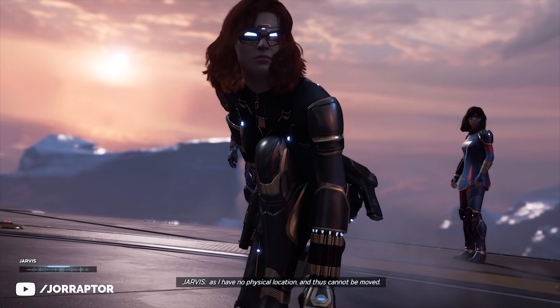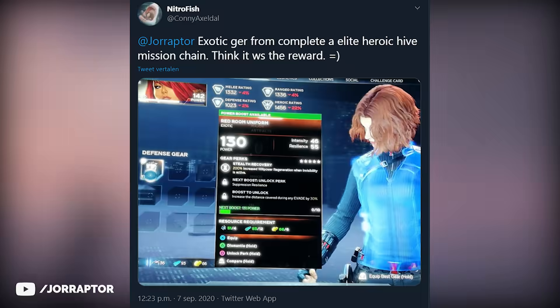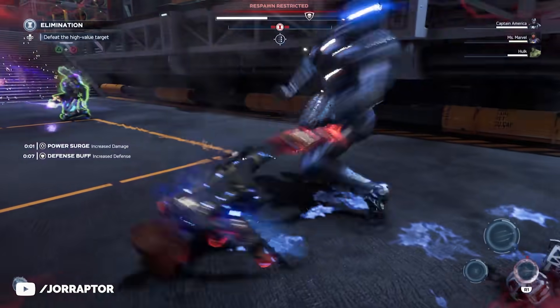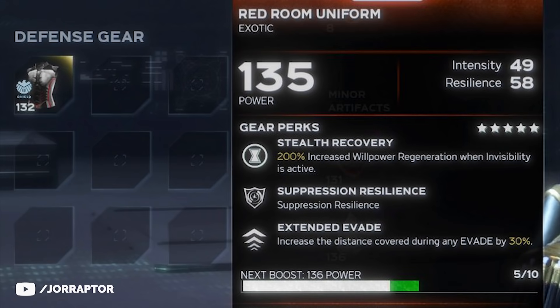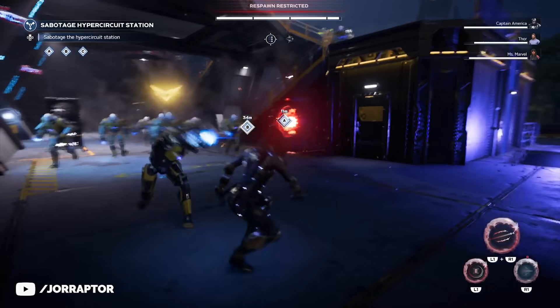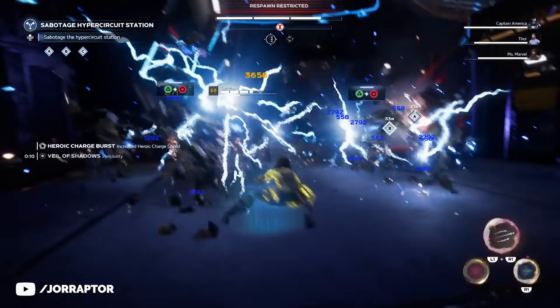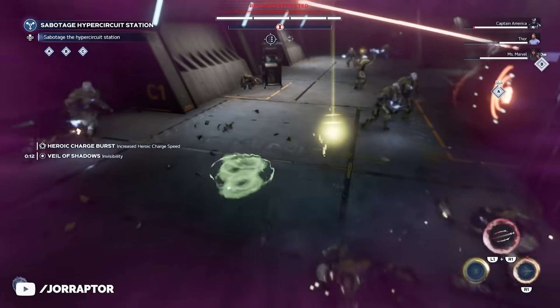Let's start with the amazing exotic that Nitrofish sent to me on Twitter. If you found something awesome, you can reach out to me there. He's playing Black Widow and got an amazing item for her called the Red Room Uniform Exotic, which has the stealth recovery perk — increasing willpower regeneration when invisibility is active — so when using your Veil of Shadows heroic, you can get a ton of health back while this is active.